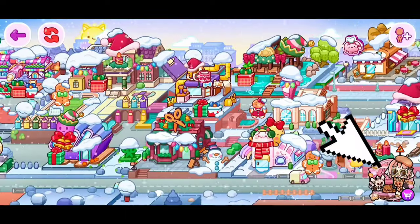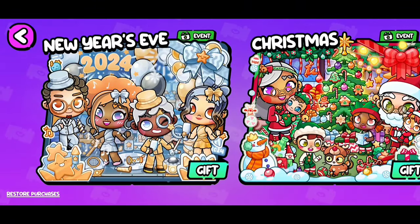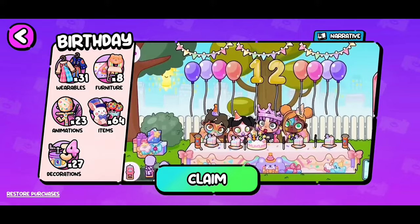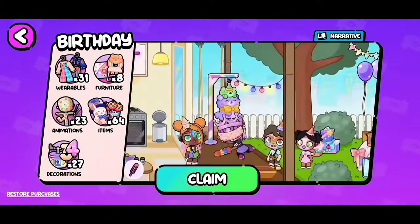First, we need to click on the circle on the bottom of our screen. Once you do, it should take you here. Scroll until you find the birthday pass and make sure to click on claim.